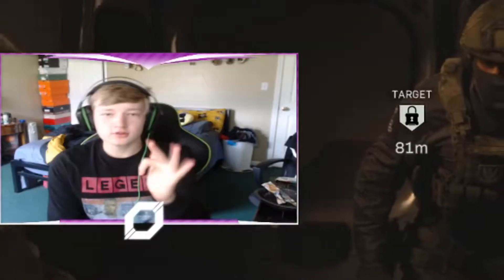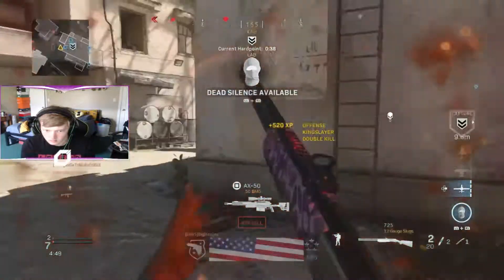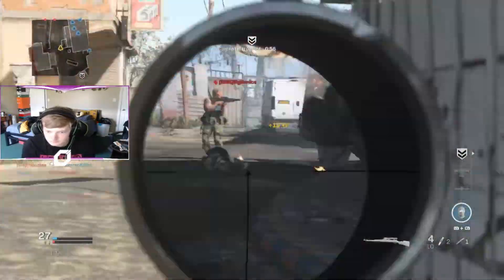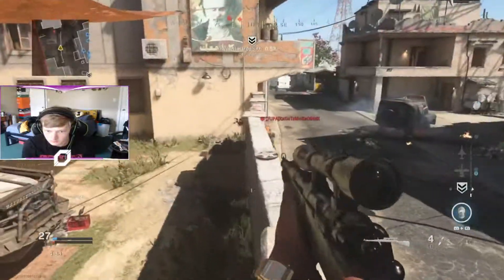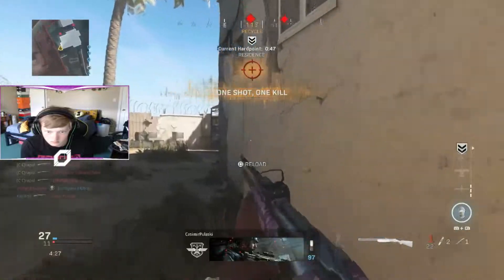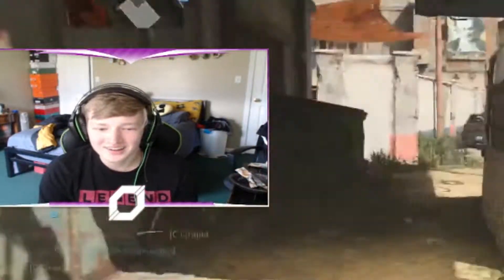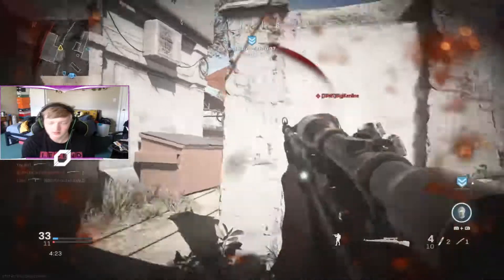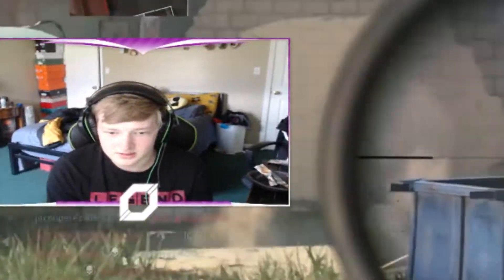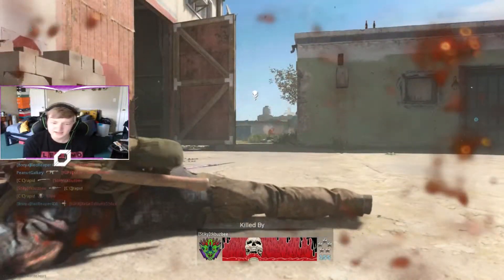Condor Hideout. Okay, if there's a map that I can't get a quad feed with, it's this map. Dang, I literally could have done it there if that dude didn't throw a Molotov of all things. I choked it — oh my god, we could have went off. I'm sorry guys, I messed it up. It would have been a real slow quad feed, but it's what I wanted to do on this map and I choked it. That guy — and I just traded.